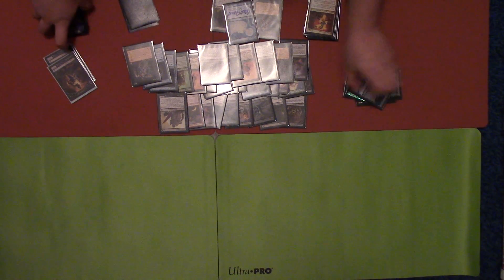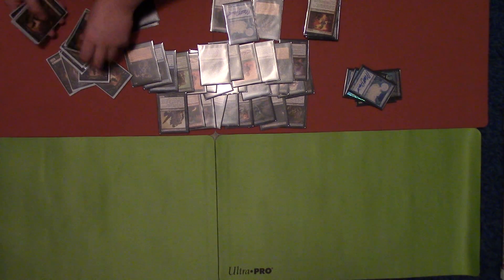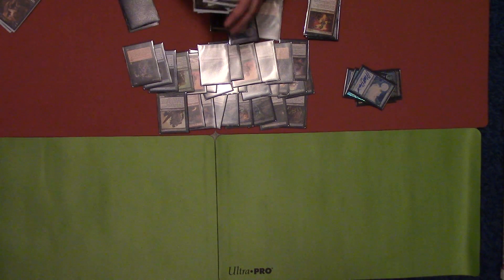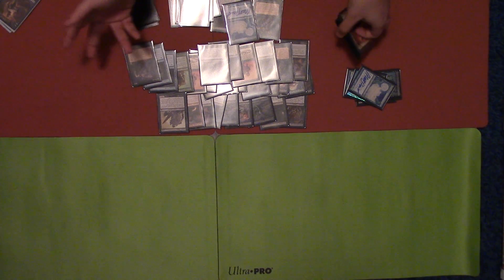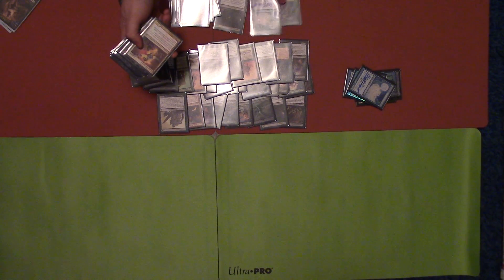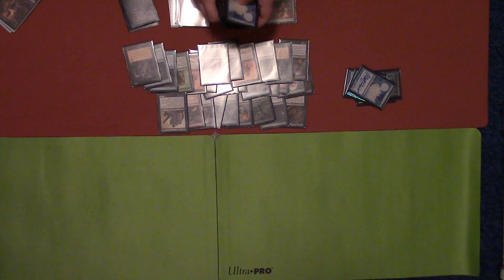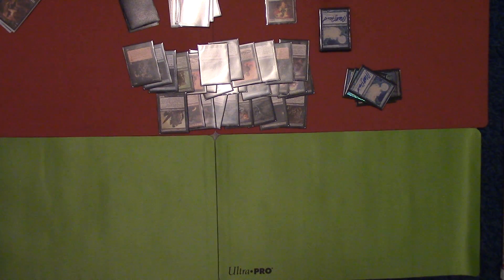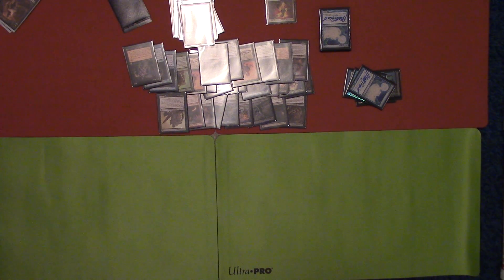The graveyard flips again — I get my four Arcmoebas. I sacrifice three, getting one, two, three, four zombies times three Bridges — twelve zombies. They come in, I sacrifice three more for another twelve zombies, then bring back Flamekin Zealot and attack with 24 zombies. That's it for this video — stay tuned, like, subscribe, and see you next video.